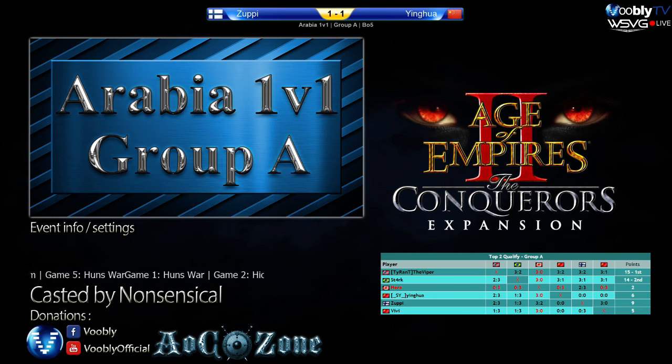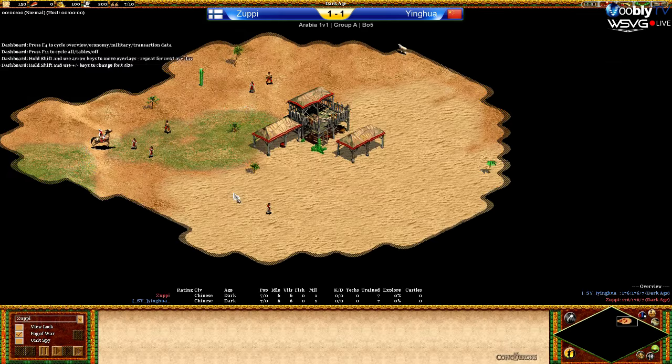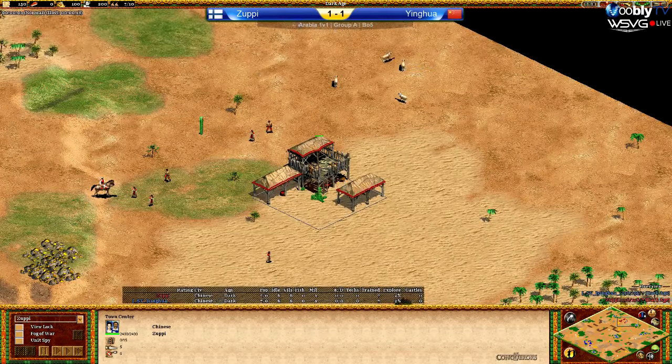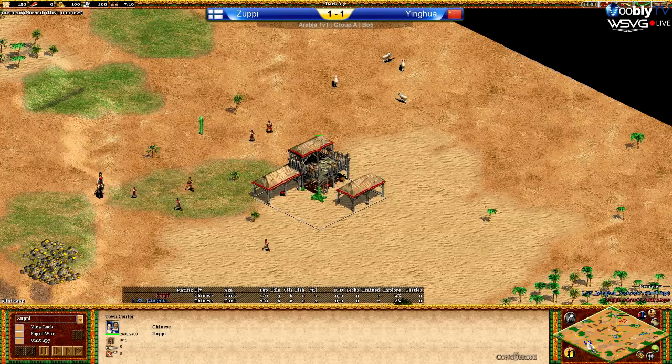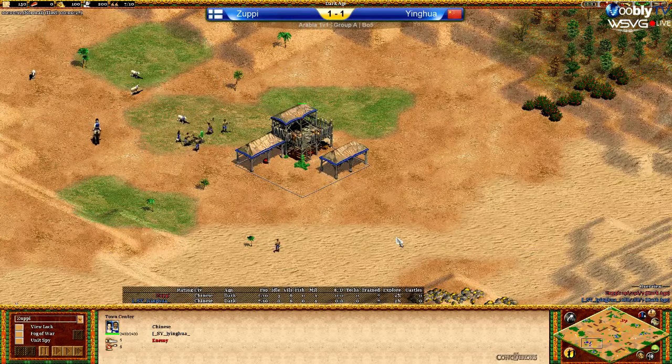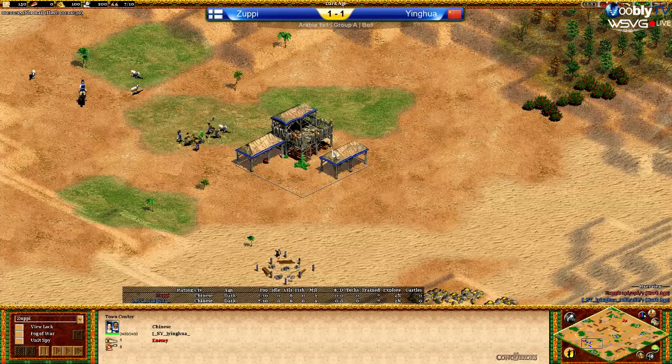I'm going to start launching now. We're going to rely on you, Robo, to talk a little more, since Taff is going to be busy. I'm going to quickly introduce, and then you can talk about the maps. We have Zoopy towards the top right-hand side of the map, playing in red as Chinese. And towards the bottom left of the map, we have Yinghua playing in blue, also as Chinese. So, a mirror matchup. That means game four will be Team Random.